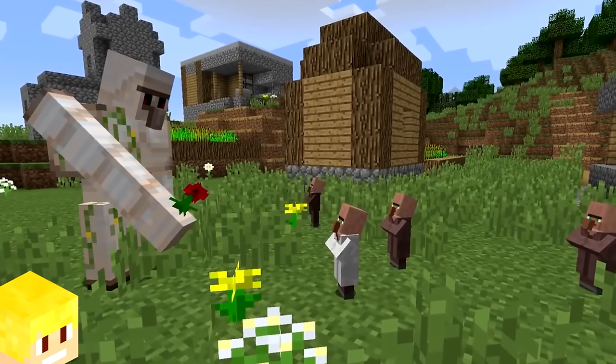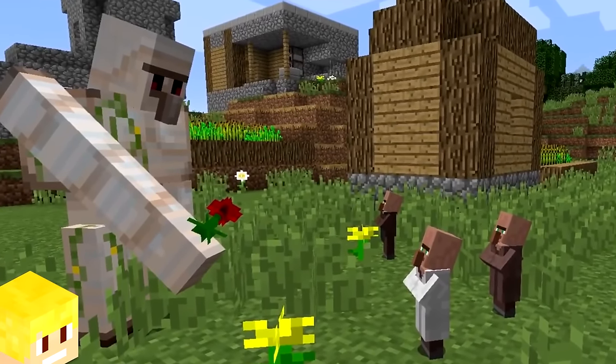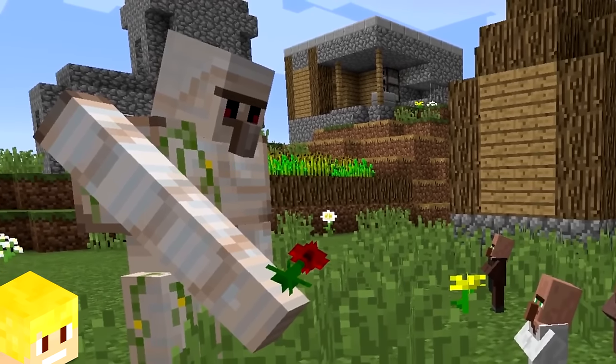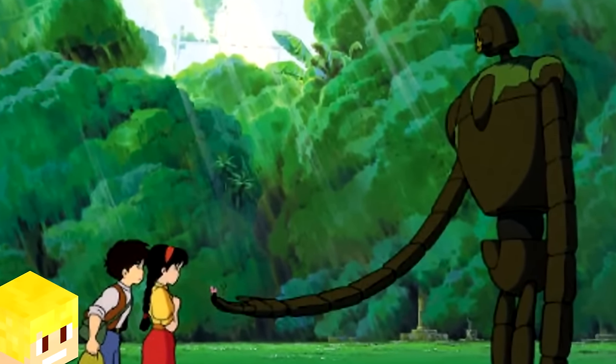In Minecraft, if an iron golem and baby villager are present, there is a small chance the iron golem will hold out a poppy for the baby villager. This wholesome feature is actually a reference to the 1986 Japanese animated movie Laputa: Castle in the Sky.